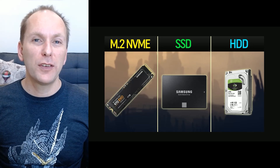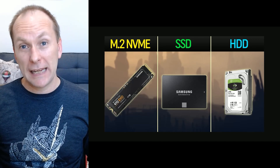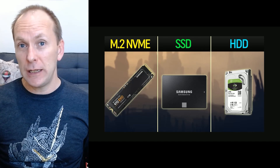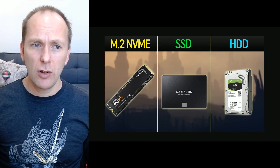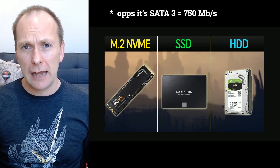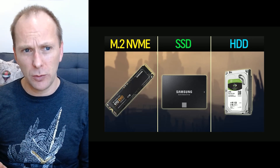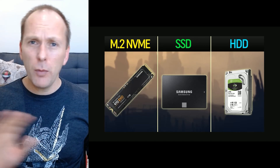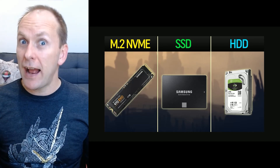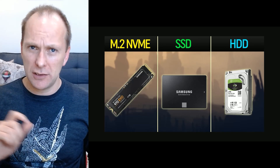Let's briefly go over the three different types of storage. First, we have the traditional hard drive — a mechanical spinning platter, you can hear it spin. They're cheap, they're slow, and they use a wired connection called SATA 6 running at 600 megabytes a second, but they come nowhere near close to saturating that. The next type is solid-state storage, which uses physical chips with no moving parts. It's three to four times as fast as the fastest hard drives and comes close to maxing out that SATA interface at 600 megabytes a second.